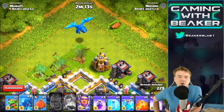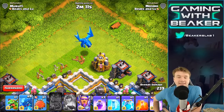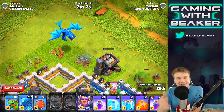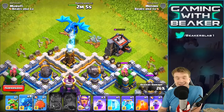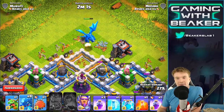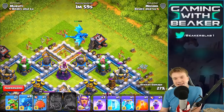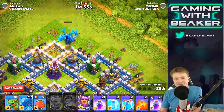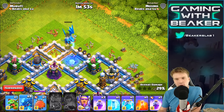You know how every once in a while you'll drop one Wizard or one Baby Dragon on the corner of a base to take out a bunch of stuff? Do you think it's gonna be worth it to drop one of these? I mean it's 30 troops, but it's gonna take out a lot of stuff, stay alive for a while. Look at how much it's already taken out. Oh crap, that one didn't chain — get one more, get one more!